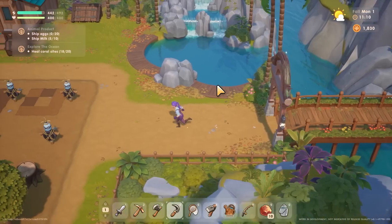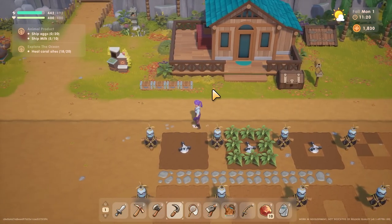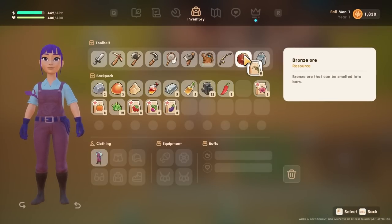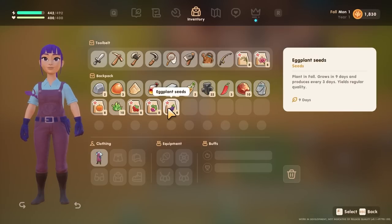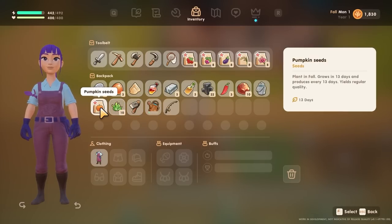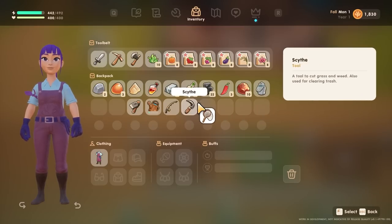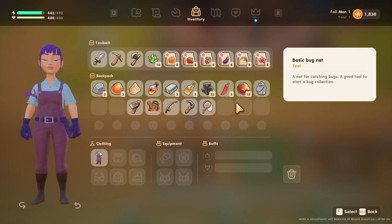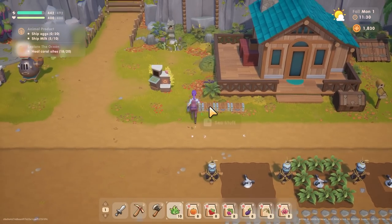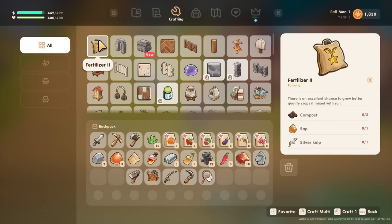As much as I would love it to be all about the chickens, it's mostly going to be about planting. I need my seeds front and center in my inventory. And fertilizer before I put them down obviously - there's no fertilizer on the peppers but nothing I can do about that.